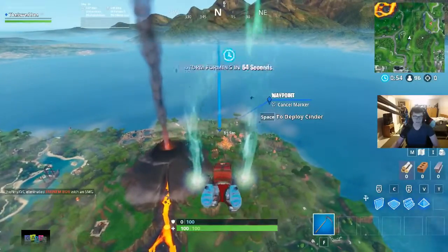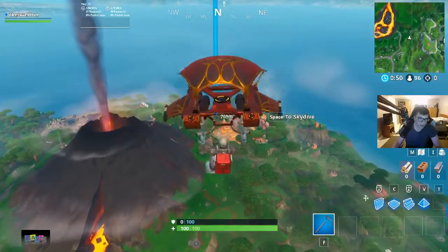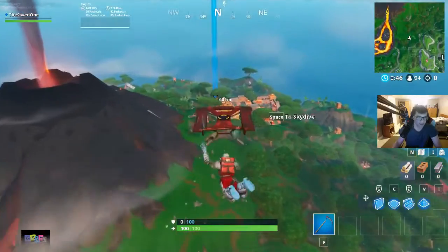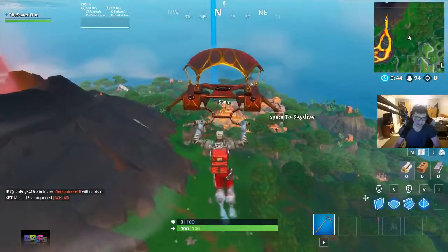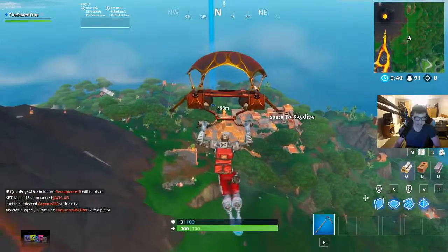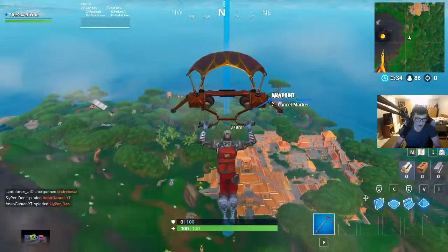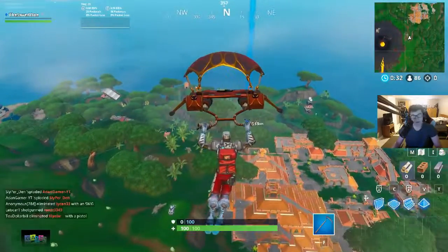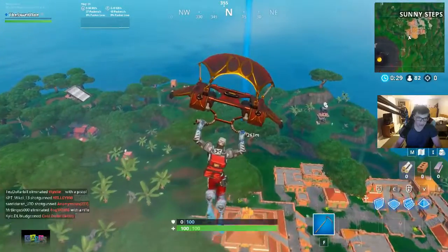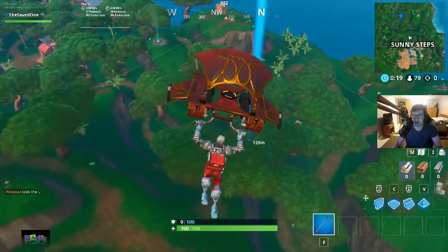This next challenge is a three-part challenge and it's pretty simple. We've been getting some hard challenges over the past couple weeks, so this is a nice little refresher. The first part is just to collect some wood. My first thought was to go into a forest, but on the Fortnite Master website we have a full guide of how to do all of these challenges in written form.